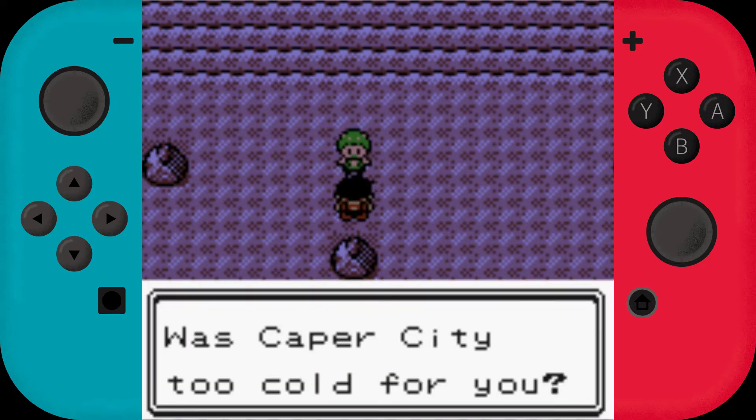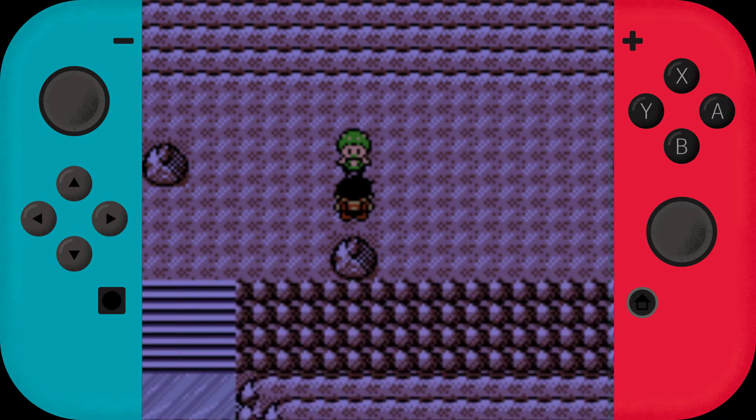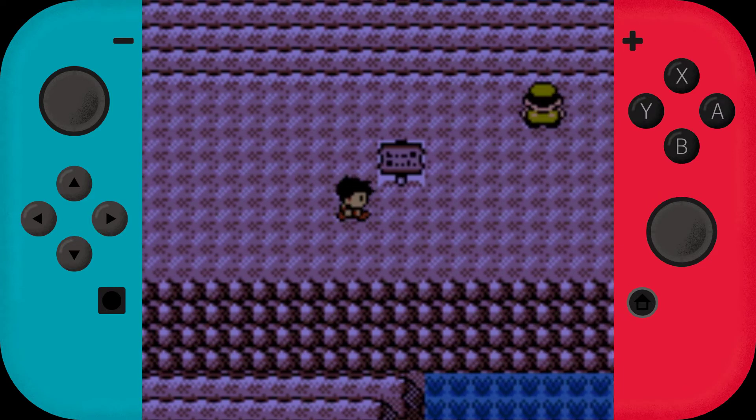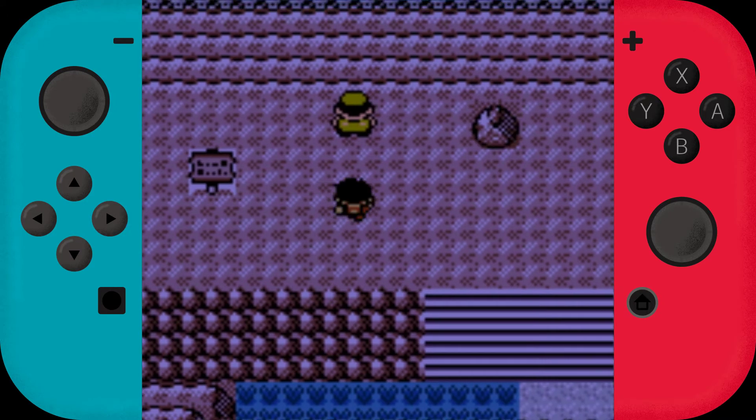An NPC says: 'Was the capacity area too cold for you? You're in luck — it starts getting warmer from this route onwards.' Good thing I'm playing this in winter. Oh wow, that's actually pretty detailed — Clefrine Tunnels to the right and Oxalis City. I remember the name of the city actually.